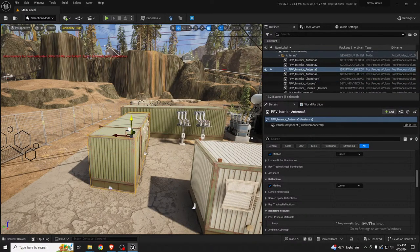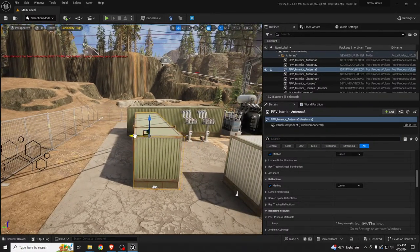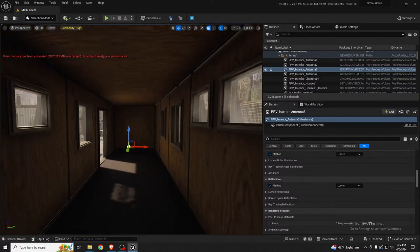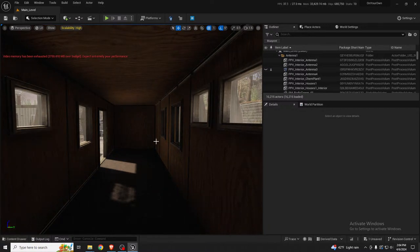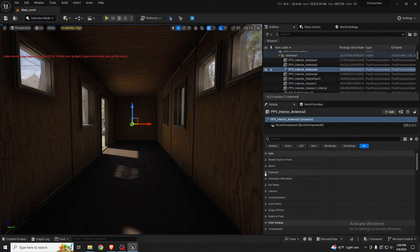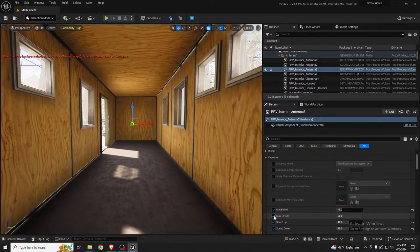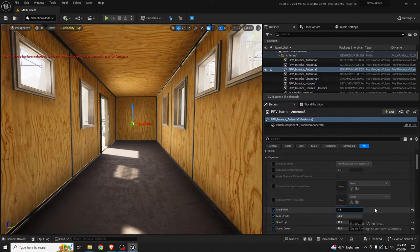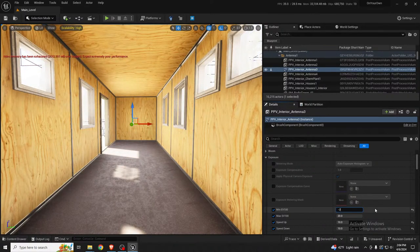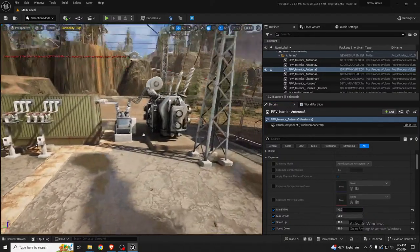That's how I'm planning loading in world partition — hopefully that makes sense. It looks a little better without those extra lines, and with a post-process volume I can get a bit more of a boost in exposure.